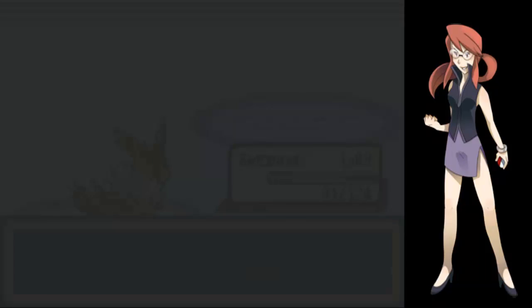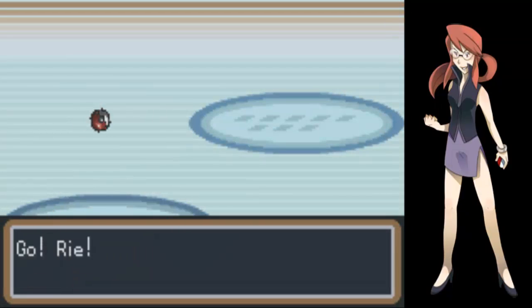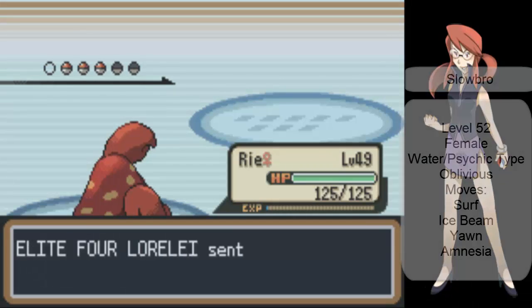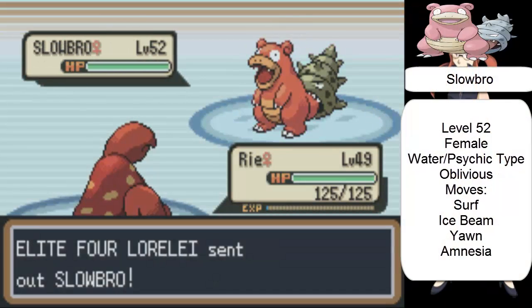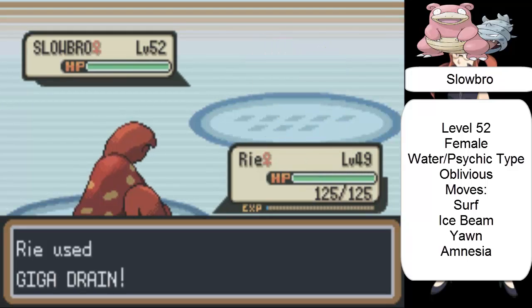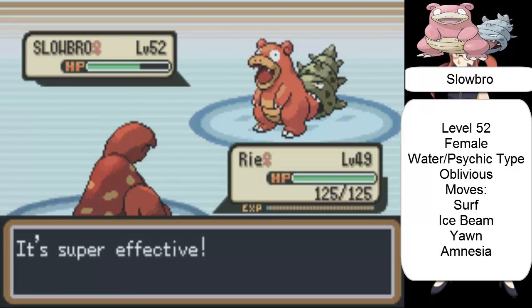I already missed the variety space. Slowbro, female, level 52. With moves Surf, Ice Beam, Yawn, and Amnesia.